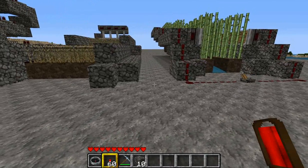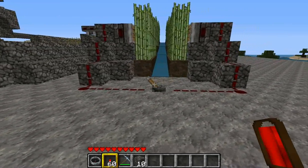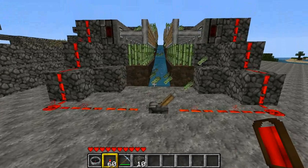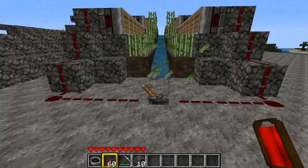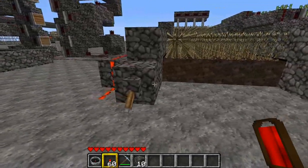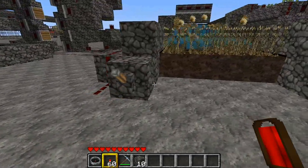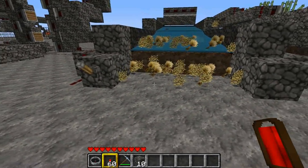Over here I've built two different types of farms — a wheat farm and a sugarcane farm. They both have their own advantages and disadvantages. For instance, when you automatically harvest the sugarcane farm, you don't actually get all the sugarcane into the water. Whereas over in the wheat farm, you get all the wheat and all the seeds, but of course you have to replant it all.